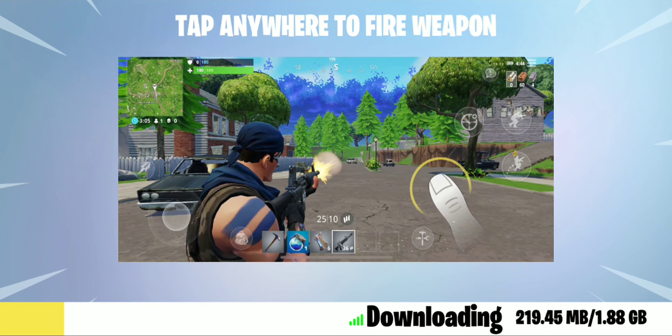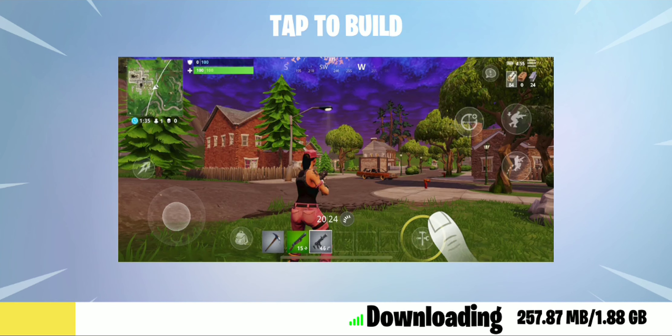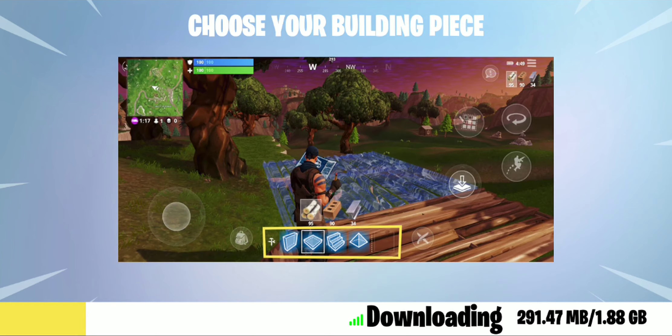Equip Weapons looks like it's going to be automatic pickup and then you just tap on the screen. Tap Anywhere to Fire - that's a little different, like Control Scheme 2 for PUBG Mobile. Tap to Reload looks very similar. Hopefully you can move that button though, it's going to be tough to push where it is. Tap to Build - that is new. Obviously PUBG Mobile does not have building, and many people prefer that.